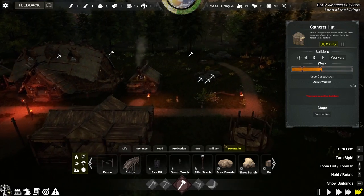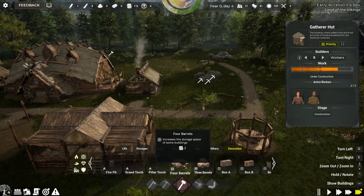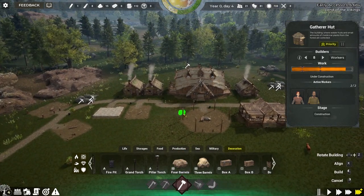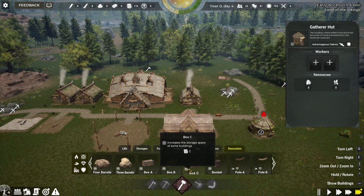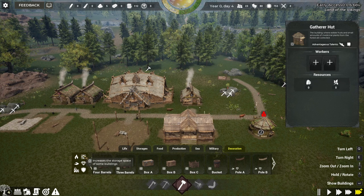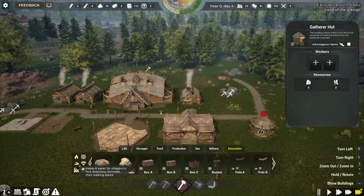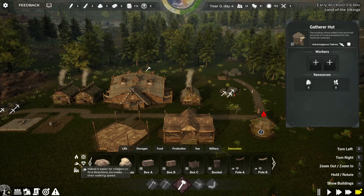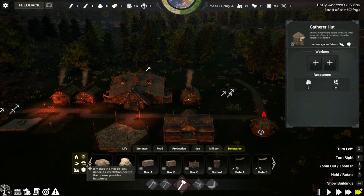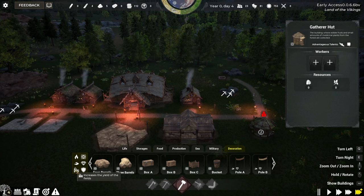Back in decorations, barrels increase the storage space of some buildings — I'll wait until the marketplace is up to demonstrate that. Each decoration has a little icon in the bottom left explaining what it does: the square icon increases storage space of some buildings, the flame increases light at night, the road sign increases villagers' walking speed, the diamond makes the village look richer and provides happiness when placed by houses, the shield increases village defense, and the last one increases the yield of fields.